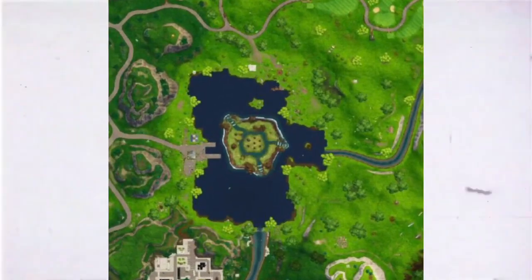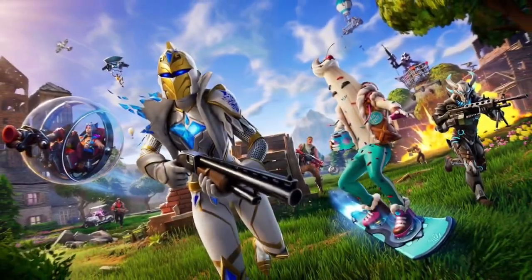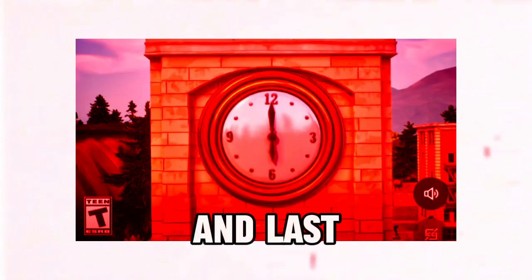So the first leak is the map for the upcoming OG Fortnite map, which is located in the middle of the map in Fortnite. The second leak is the guns that will be added to the map once the Fortnite update is in place. The third leak is a short trailer of how it is going to look. Here it is.